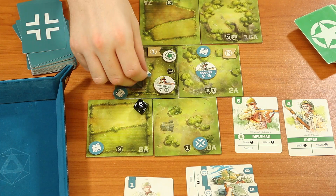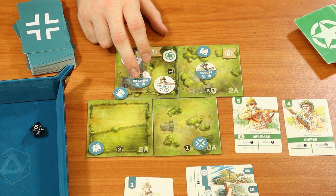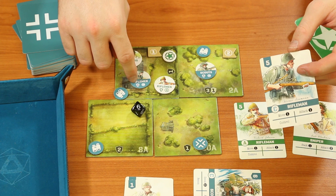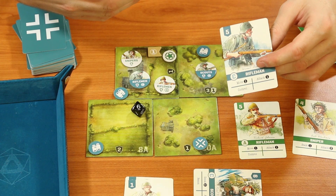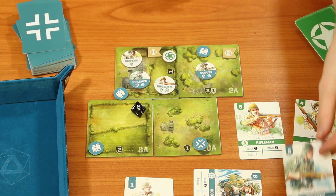On a successful casualty, the opponent must discard a card from their hand matching that unit. If they don't have one in hand, they discard from the discard pile, and finally from their deck. If they have no remaining cards for that unit in any location, the chit is removed from the board entirely. Rolling a six against a defense of four plus a tile value of one — six is greater than five, so the casualty is confirmed.